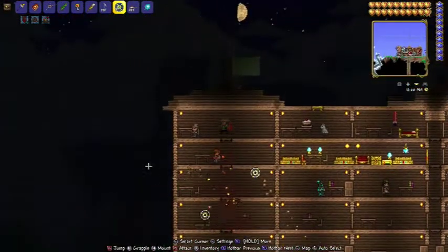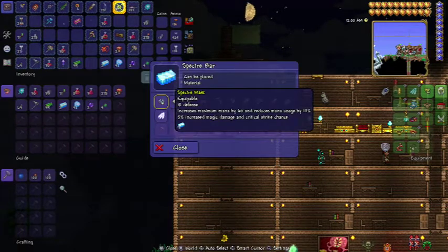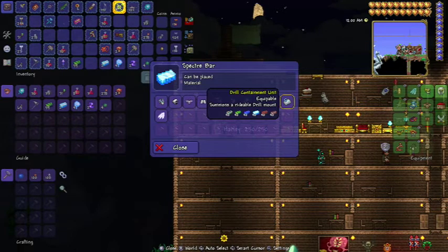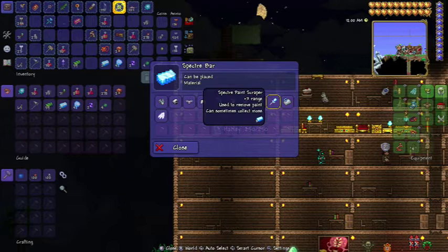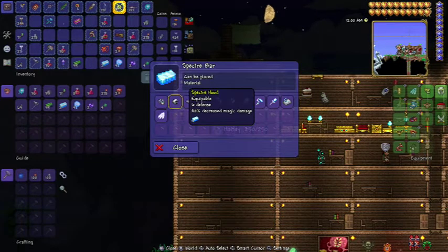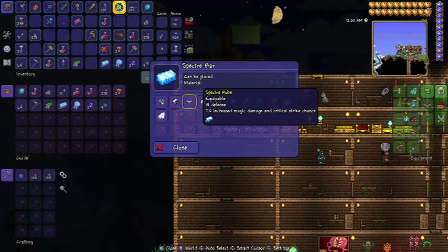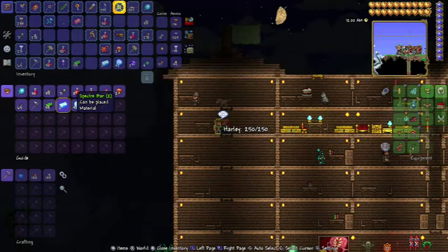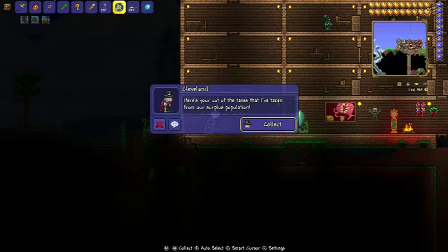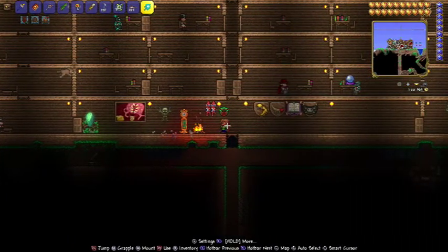Let's see — armor, a paintbrush, a drill containment unit. I saw about that but I need something called Luminite and I have no clue how to get Luminite. Specter wings — flight and so on. I'm kind of fine with my ice wings. This armor sucks, so I'll just save my specter bars for whatever that drill containment unit thing is. Nice, some cash — I needed some cash. I think I'm just gonna end this.